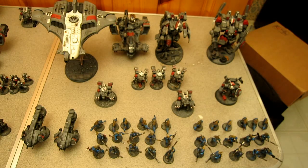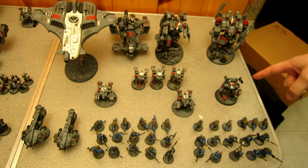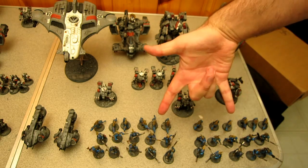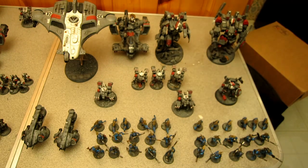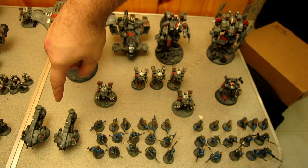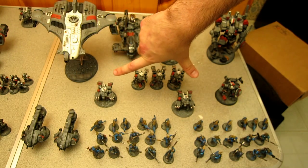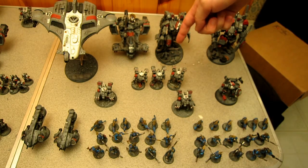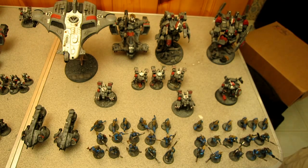Here's my second 1,500 point Tau army. The Warlord is a big suit commander with two Fusion Blasters, a shield, and Master of Ambush. Two units of Kroot, both ten men strong with six hounds each. Two individual Tetras, two individual Broadsides with all missiles and Interceptor, three Crisis Suits with twin-linked missile pods and Interceptor, two Riptides with Feel No Pain, Smart Missiles, Ion Accelerators and Interceptor, Longstrike in a Hammerhead, and a Barracuda with Disruption Pod.